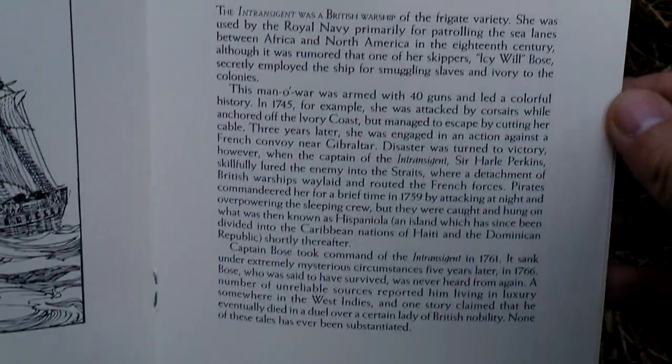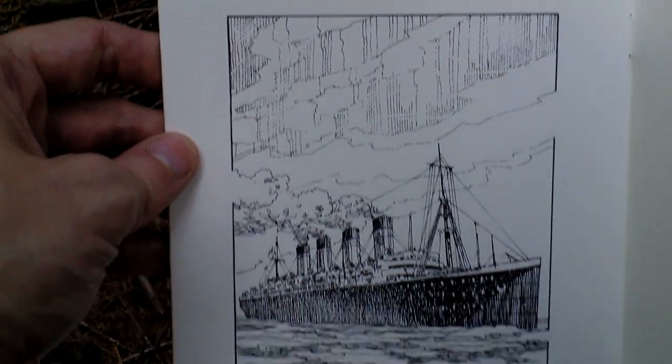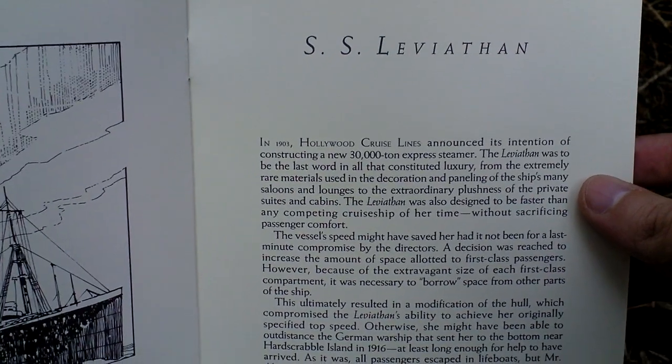Here are the four vessels that are sunken near the island, and one of them contains the desired treasure.